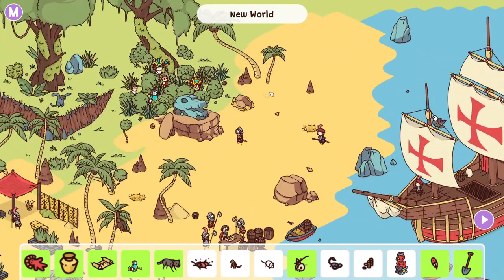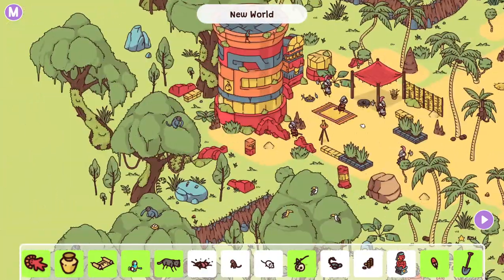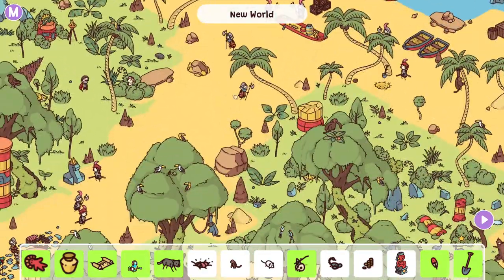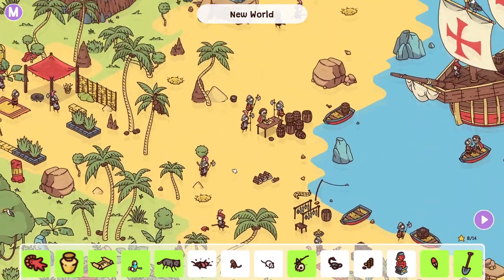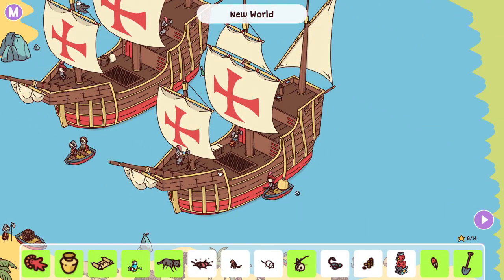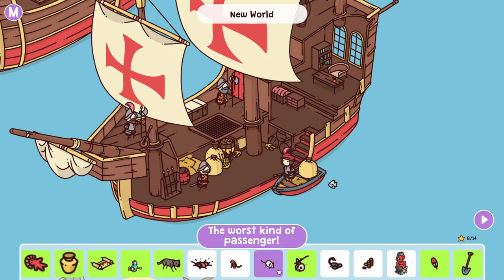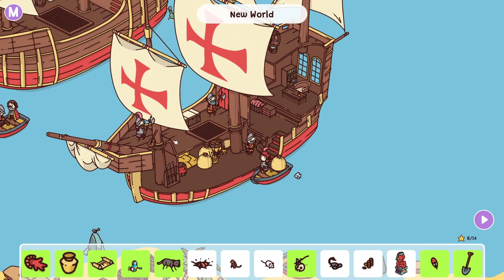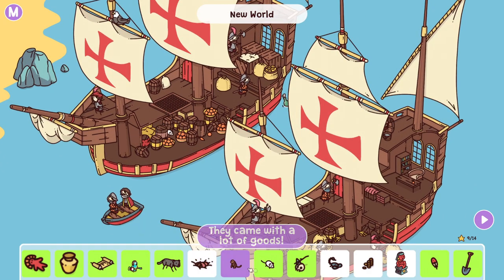Jeez, this one's giving me some trouble. Let's move on. "They came with a lot of goods" — probably over here on the ships. Oh! I can look into the cabins — interesting. "The worst kind of passenger" — the mouse is on one of these boats. Yep, there you are. Not a very good kind of passenger — brings a lot of disease. That's very dangerous when you're coming from one place to another that hasn't been exposed to those kinds of diseases yet.